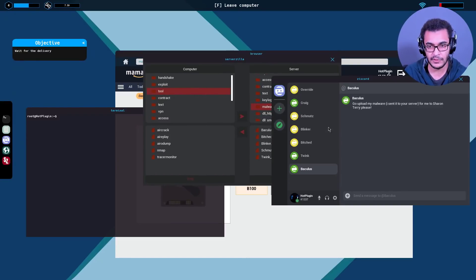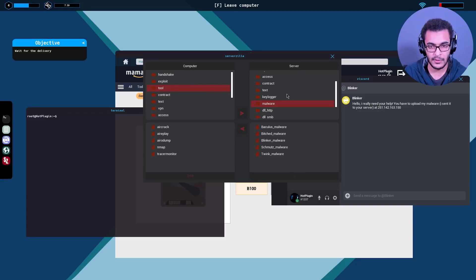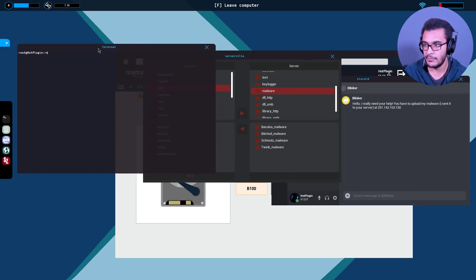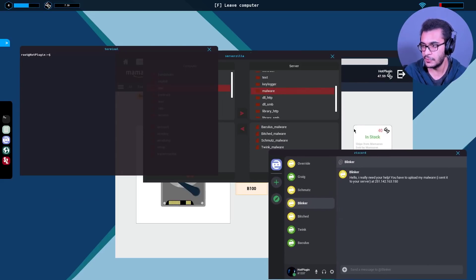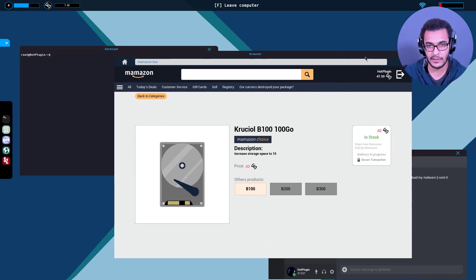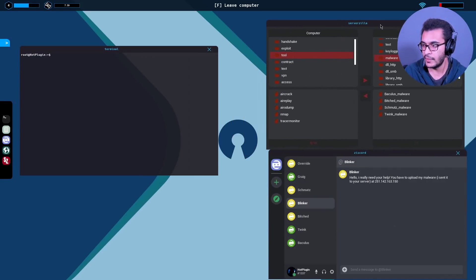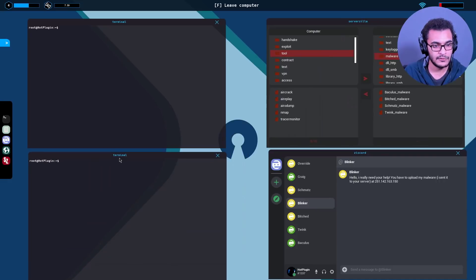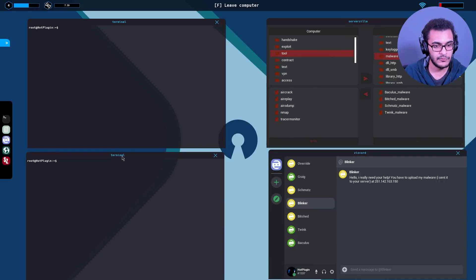Let's take a look at this contract targeting an IP address: upload my malware. No problem - malware is blinker malware. I'll keep that on the first terminal, close the discord window, and keep two terminals open: one for tracer monitor and one for hacking.